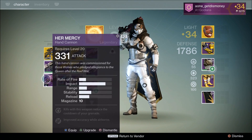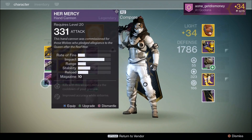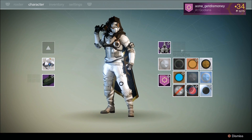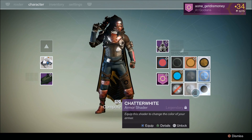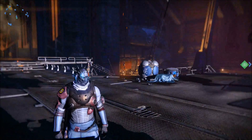I got the Her Mercy hand cannon, but I kind of like the one I already got, so I'm going to go ahead and just dismantle this one. Alright, here's what the emblem looks like. And here's what one of the shaders look like on the Hunter. And here's the other shader, which is more of a baby blue, which is one of my favorite colors. So I'll definitely be rocking this shader.